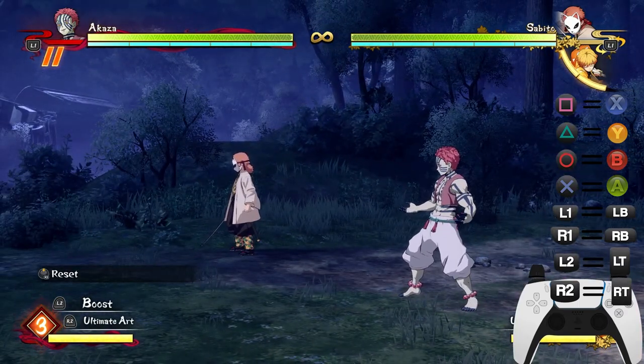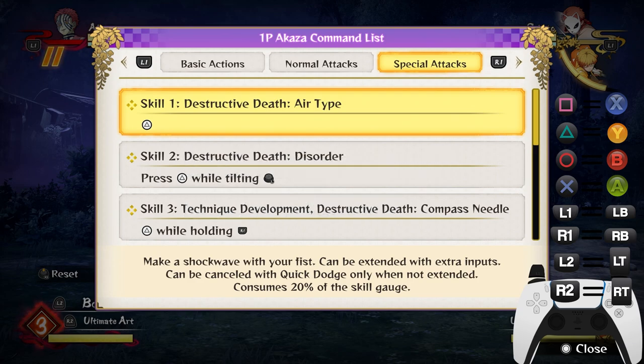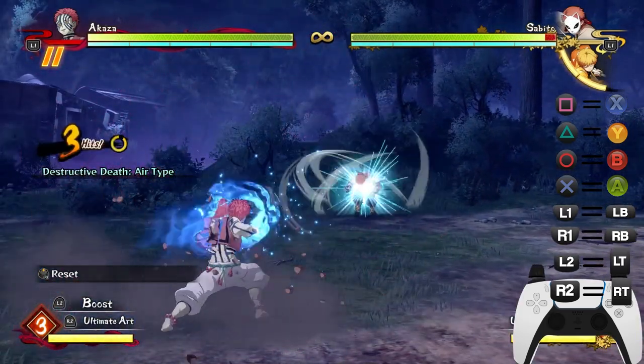That covers the basic moveset. Now we're going to look at his skills. Skill one is Destructive Death Air Type, which is a long-range move — basically a long-range projectile. This is how it's normally done.